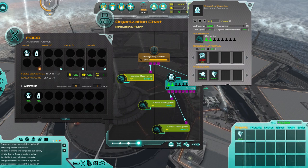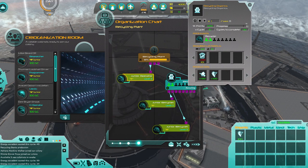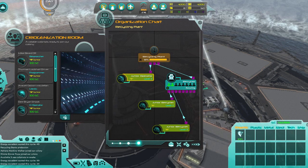Now we get the recycling organics, and this means we can actually start our food production. It's going to cost us a little bit, but this way we don't have to worry about feeding people. Let's check the menu — looks like we have supplies for eight colonists for eleven days. That should be fine.